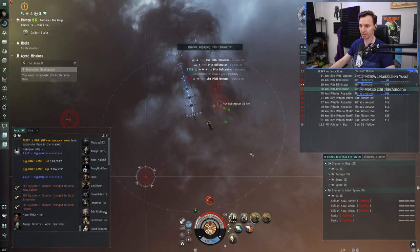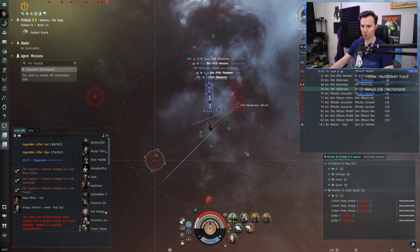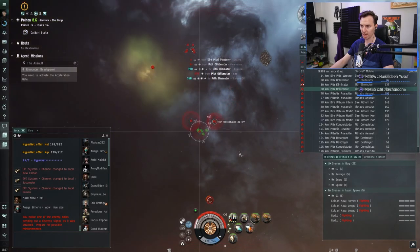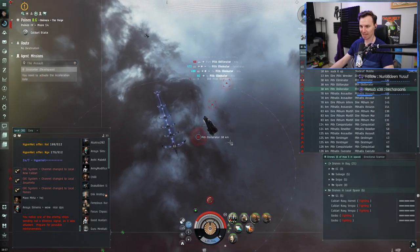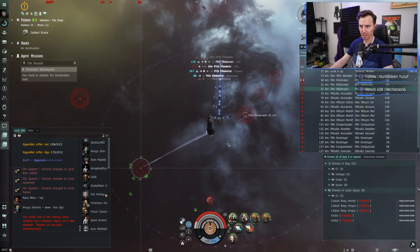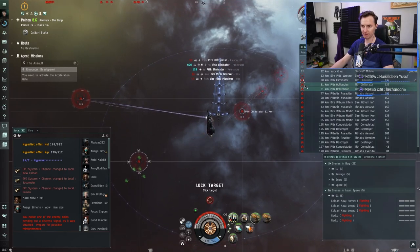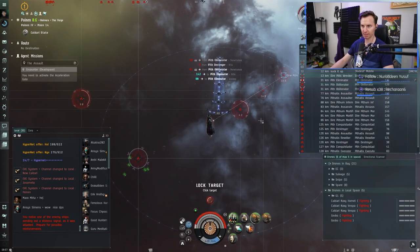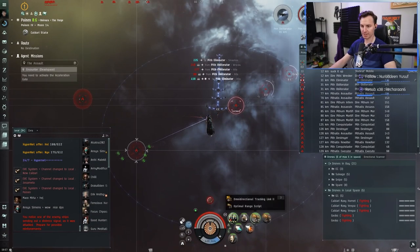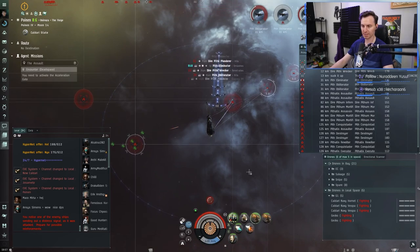One of the frigates just jammed out our ability to target multiple things, so we have to swap targets to it. Some more hostiles are coming onto the battlefield — it's okay, it's a level four. Our tank is getting low so we're clicking the armor rep. Let's focus down these battleships first, then go after the frigates. I keep one tracking link active while close to these battleships, just to guarantee no missed shots and no loss of DPS.